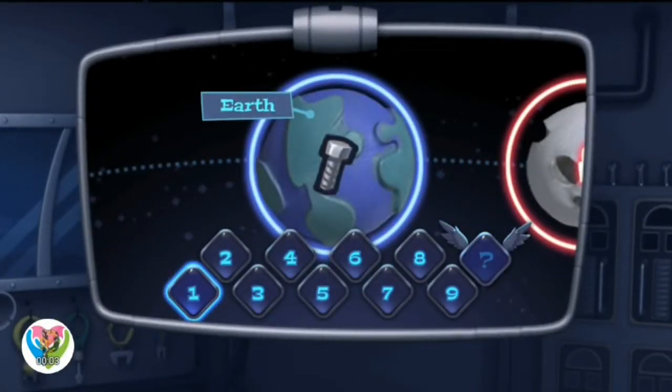These are the planets and moons our robot will roll, bounce, and rocket through all the way to Bordron 7.